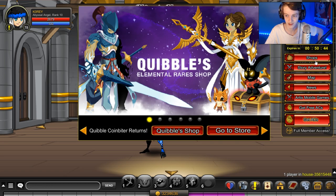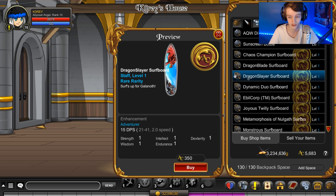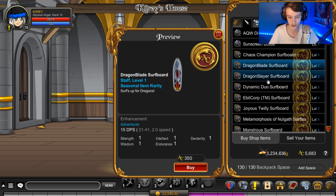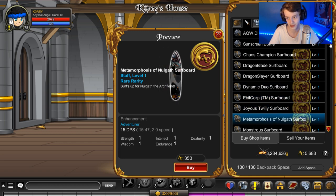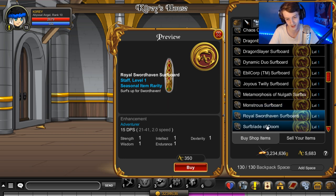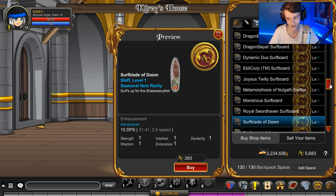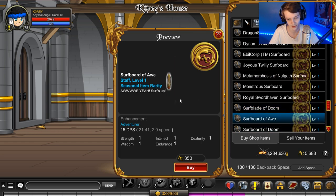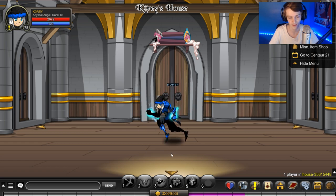There are some surfboards already in the shop, but they added new ones. The Dragonblade is new — 350 AC for that. There's another new one in there too. It's got an animation on it, it's pretty sick. There's the Surfboard of Awe, based on the Primal Blade of Awe I think, and then there's also the Surfboard of Doom. So those are the new ones in the shop.